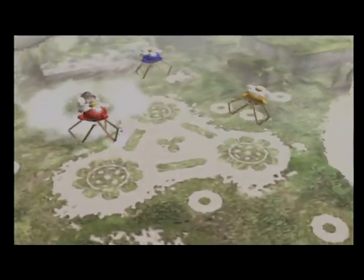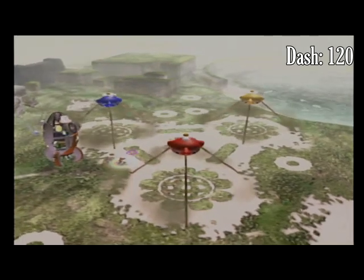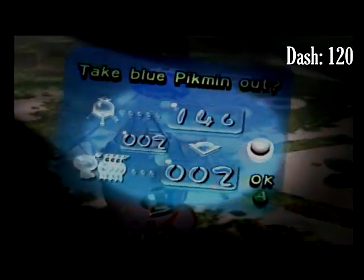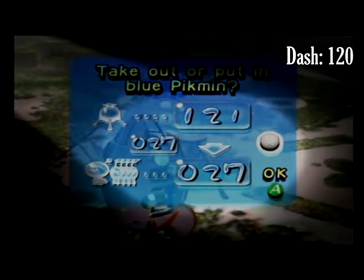We're just gonna cut right into it — welcome back to Pikmin, where we're not gonna talk about Zane's eyebrow hair anymore. We're landing in the Distant Spring. I don't like this level a lot. I like this level — I like the beach aspect of it, I think it looks cool, it's got some cool stuff in it.